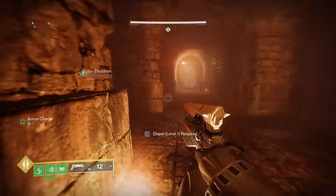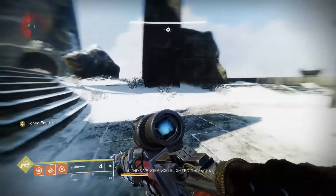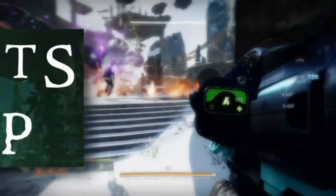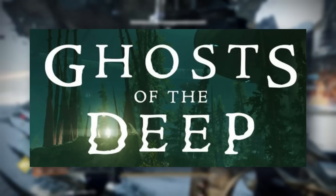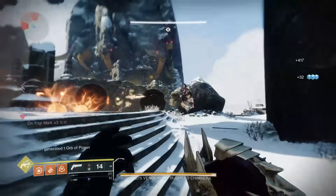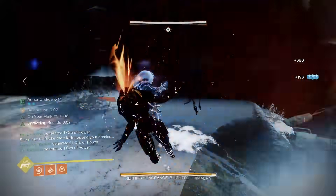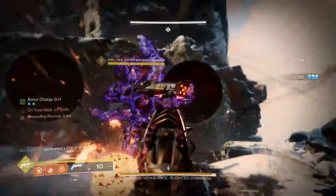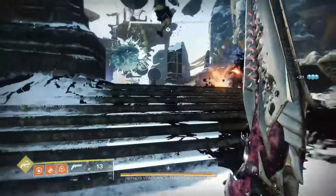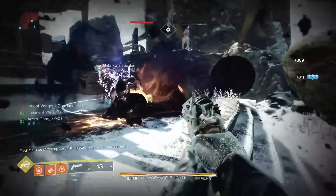New season, new dungeon, a god tier artifact — and this new dungeon is honestly pretty cool. It's completely different from Ghosts of the Deep, which had absurdly long and slow transitions. This dungeon has not one, not two, but three bosses in total, and the transitions between boss encounters are relatively short. It takes no effort to get to the first boss and you can really whip through this dungeon.